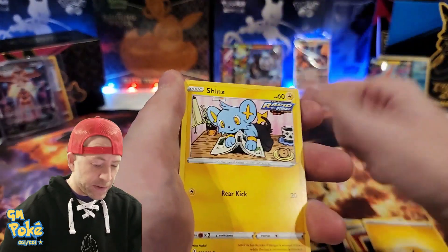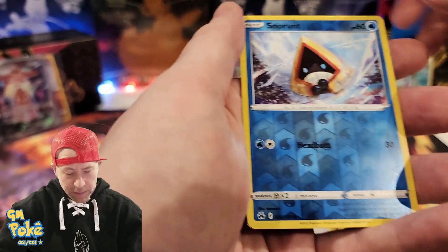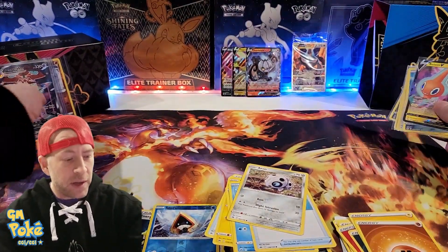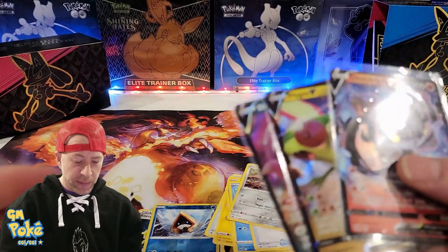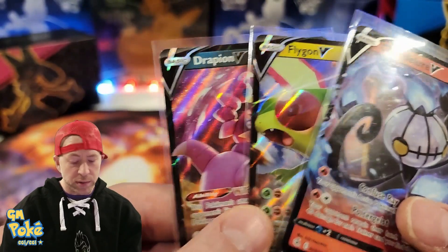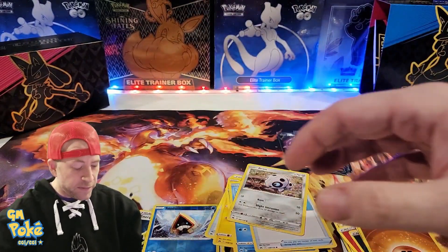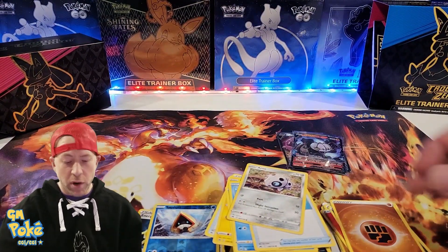Last pack — GM Pokey peak — no hit today, just a Snorlax. Let's do the review. The code for this box is Zenith54 — use that on the website to enter the giveaway. The live drawing is on March 15th: everyone's name who entered will be put on an energy card and we'll draw them out and ship the prizes for free, no payment required.